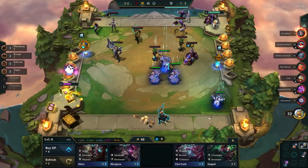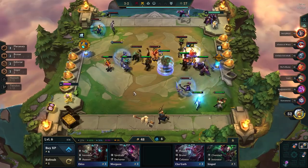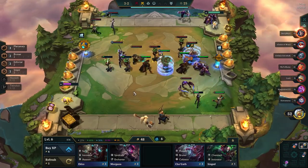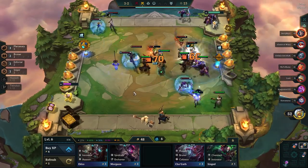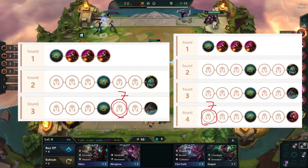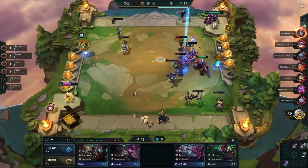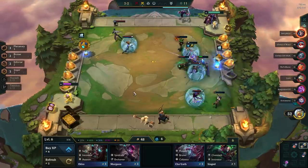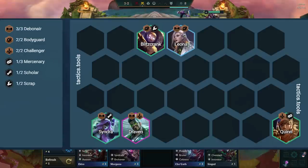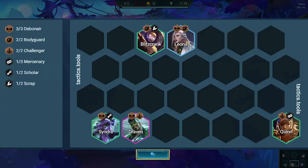During the mid-game, you always want to hold Draven and Leona if you're not playing them, and hold other units as well if you don't lose eco for holding them. If you're weak in the mid-game, it's usually best to roll at level 7 and all-in there, either on stage 3-5 or 4-1. You will only all-in on 3-5 if you went on an 8 loss streak and you're losing a ton of HP. When rolling, you're looking to stabilize off Draven 1-star while having at least 2 Challengers and 3 Debonairs, with the last 2 slots being flexible based on your augments.